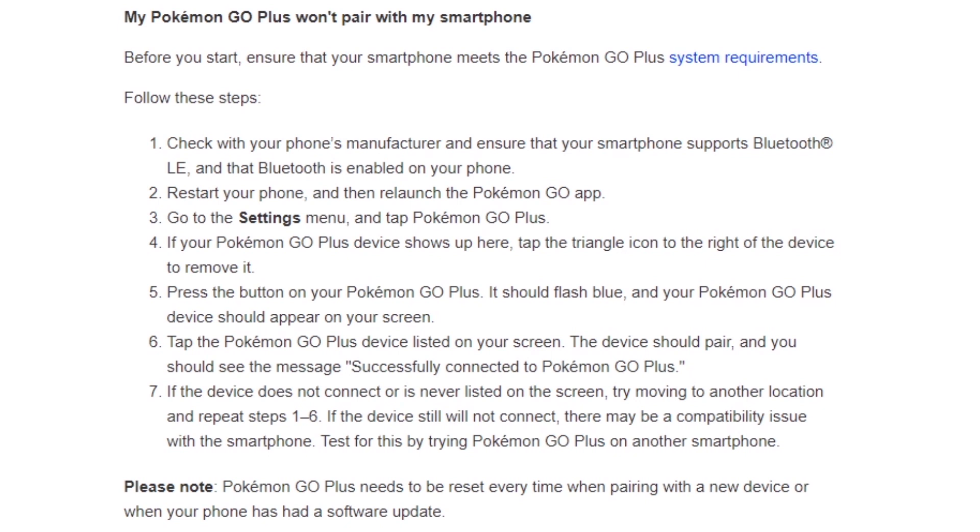Restart your phone and relaunch the Pokemon Go app. Go to the settings menu and tap Pokemon Go Plus. If your Pokemon Go Plus device shows up, tap the triangle icon to the right of the device to remove it. Press the button on your Pokemon Go Plus — it should flash blue and the device should appear on your screen. Tap the device listed on your screen and it should pair. You should receive the message: successfully connected to Pokemon Go Plus.